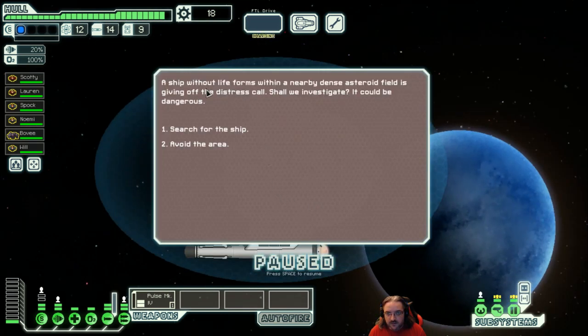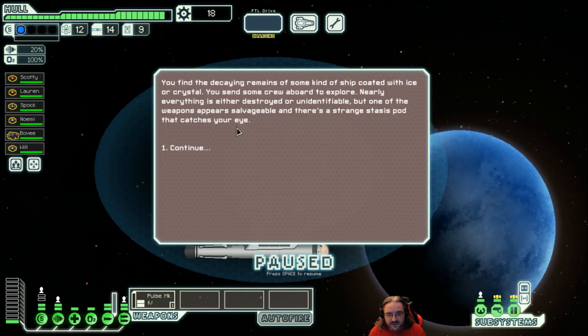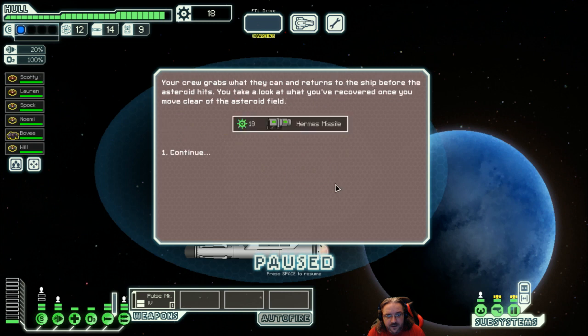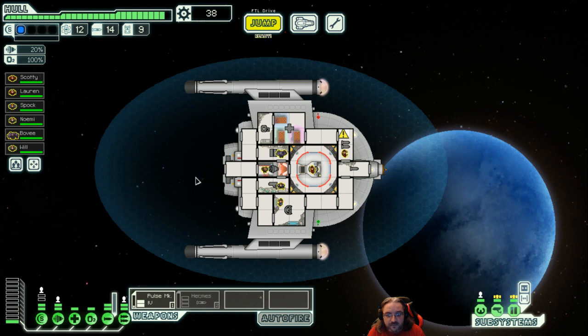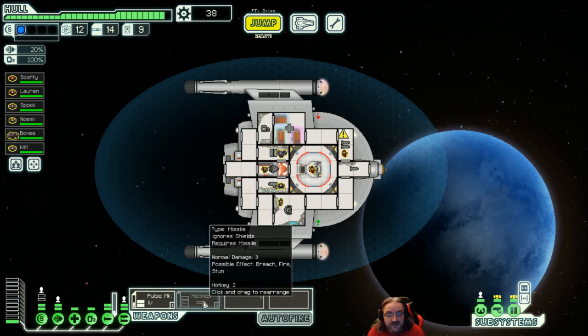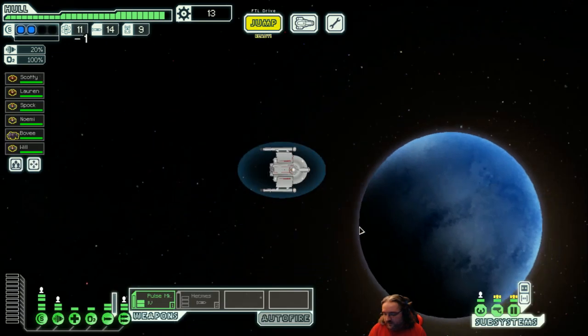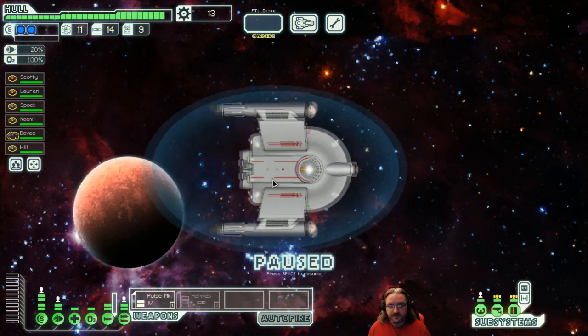A ship without form within a nearby dense asteroid field is giving out a distress call — shall we investigate? It could be dangerous. Yes. You find the cane remains of some kind of ship coated in ice or crystal. Sending some crew aboard to explore — nearly everything is either destroyed or unidentifiable, but one weapon appears salvageable. There's a strange stasis pod that catches your eye — a Hermes missile and 19 scrap. Worst case, we sell the Hermes. We now have level 2 shields.